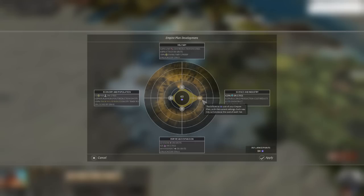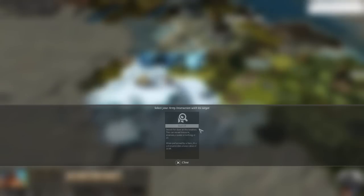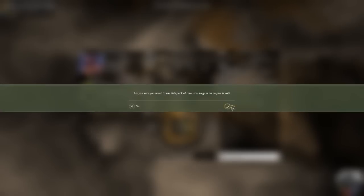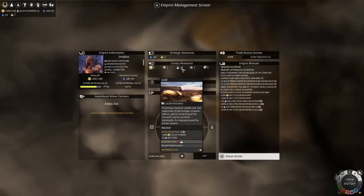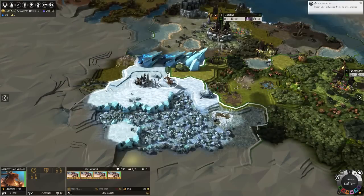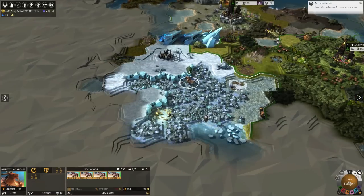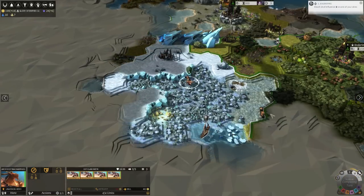So you have another empire plan - going to keep doing what I was doing before, getting science. 20 dyes, splendid. With the luxury resources, it starts out as 10 to use but then adds 5 for every new city you have. So right now it's costing me 20 luxuries for each use, and it only lasts for 10 turns too - it's not a permanent thing.